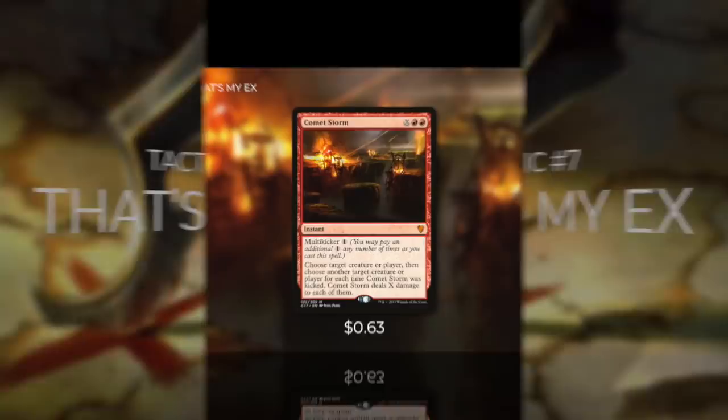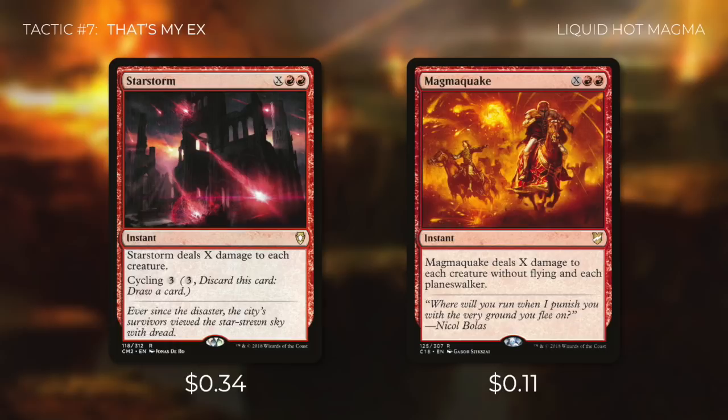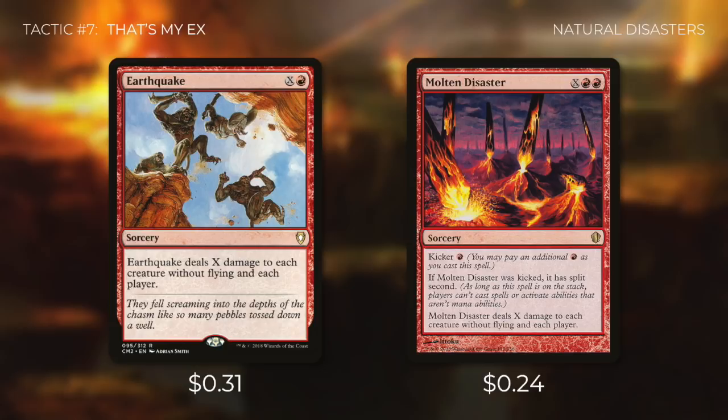Tactic number 7: That's My X. First there's Comet Storm — choose a target creature or player, then choose another for each time Comet Storm was kicked; it deals X damage to each of them. This deck is great at ramping, so we can take advantage of this card's flexibility: wipe out creatures or go for players' life totals. In the late game, this is a fantastic kill spell that can take out multiple opponents. We're also running Star Storm, which deals X damage to each creature and can be cycled for 3, and Magma Quake, which deals X damage to each creature without flying and each planeswalker. Finally, Earthquake and Molten Disaster both deal X damage to each creature without flying and each player, and we can kick Molten Disaster to give it split second.